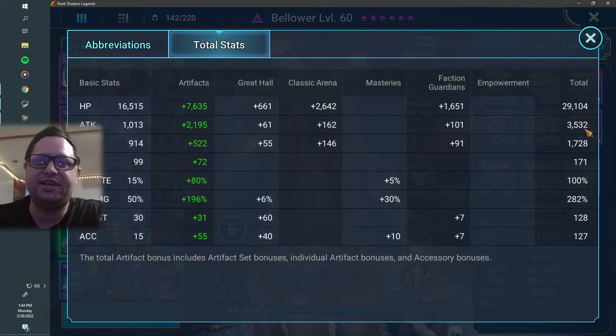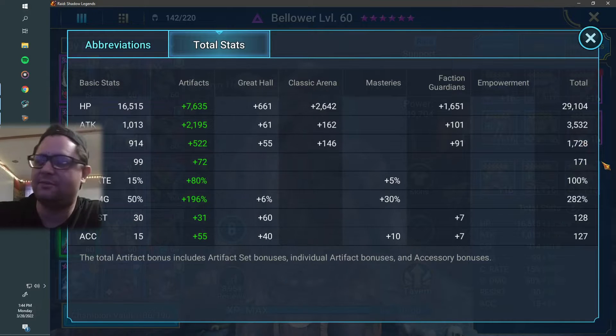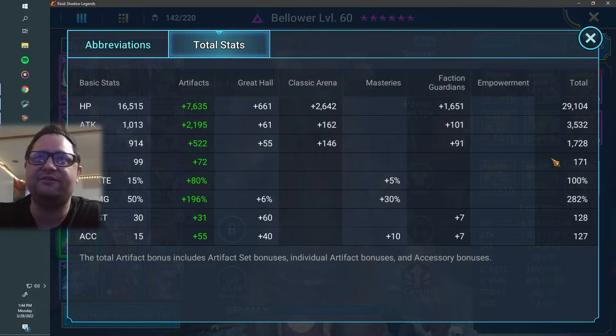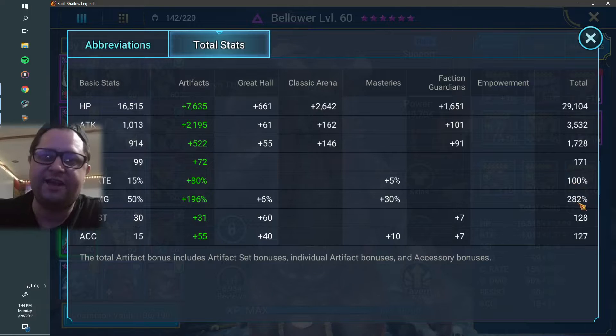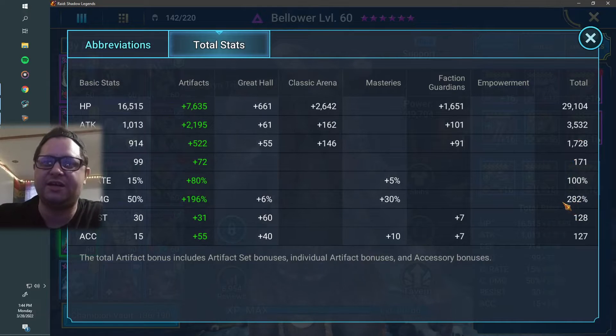I've got 3500 attack on there, 171 speed. Speed's not super important — I would just try to have him at least 120 speed if he can one-shot the waves. 100 crit rate — that's a given. It has to be 100% crit rate in order for this to work. I have him at 282 crit damage. I think the lucky number for this amount of attack would probably be around 275 crit damage. 280 is pretty good. Any more than that would probably be excess, and you'll see why.